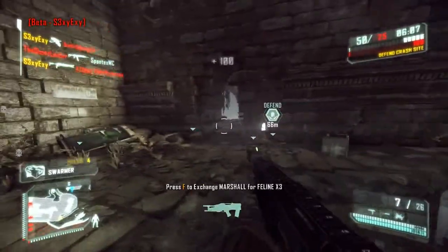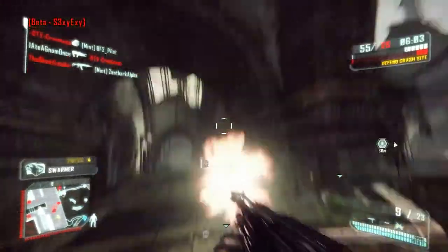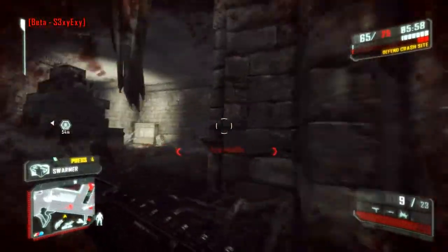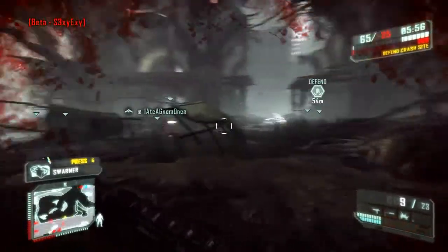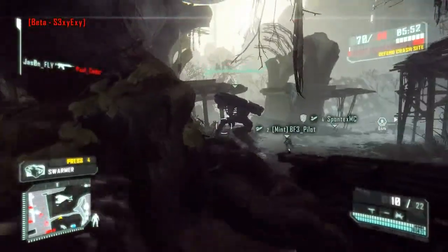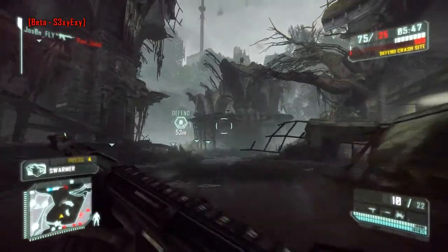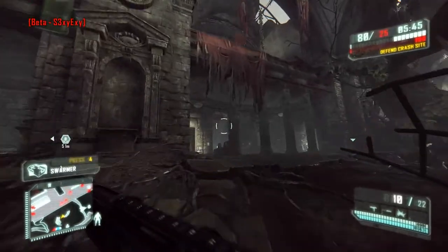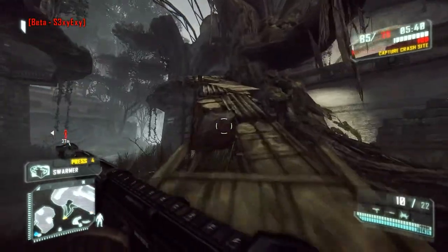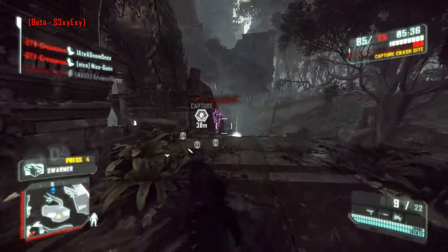The final killstreak you get is the Maximum Nanosuit, which is my favorite. It pretty much gives you increased sprint speed, faster reloading times, and a permanent armor ability while you're sprinting. It lasts about 20 seconds, and in those 20 seconds you can do quite a bit of damage. It's just a great killstreak all around.